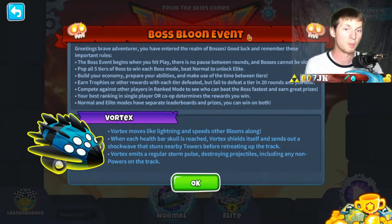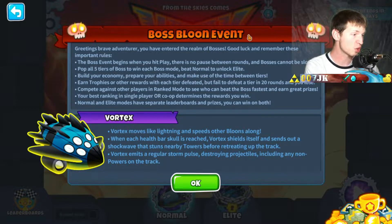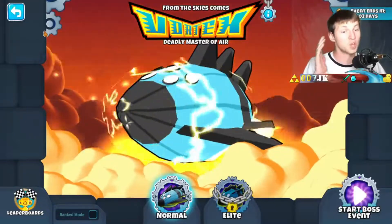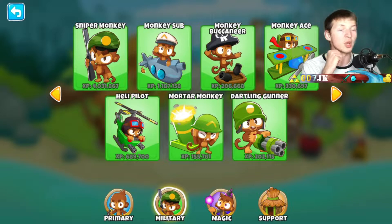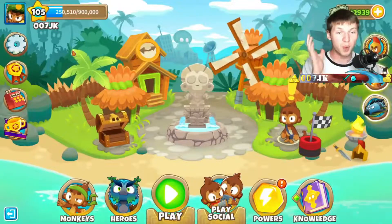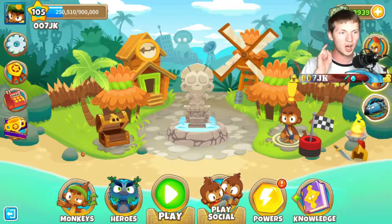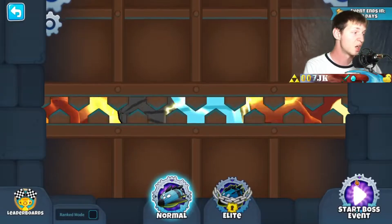That stun only happens when the skull pops, so it should be okay especially if we have towers in the back like sniper monkeys — it's only for a short time. Also, the Vortex emits a storm pulse destroying projectiles including tacks on the track. So tacks aren't a good idea. Submarine monkeys with a buccaneer monkey for range would be really good — the subs can still hit it even if the buccaneer gets disabled. Sniper monkeys are always a good idea as well.